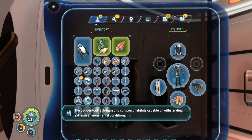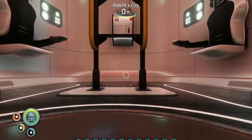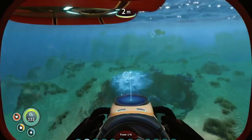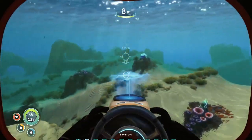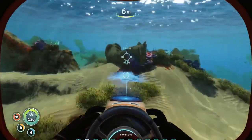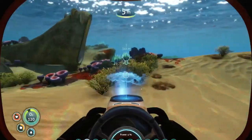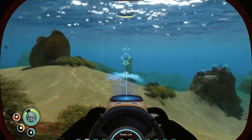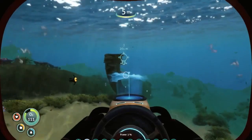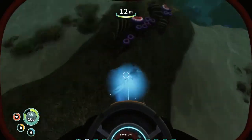Capable of withstanding extreme environmental conditions. I think the next thing we are going to head to is the blood kelp zone to grab the nuclear reactor, so we can start making nuclear reactors inside of the Cyclops, giving me basically infinite power. I want to get a bunch of Cyclops stuff while this crash fish is chasing me. Make sure to subscribe, hit the like button.